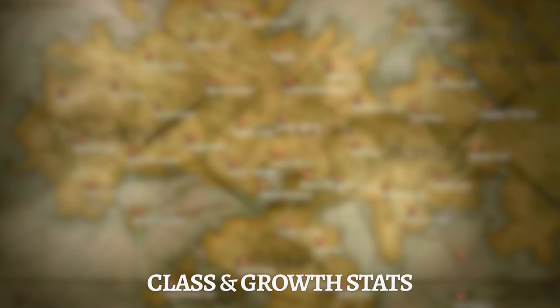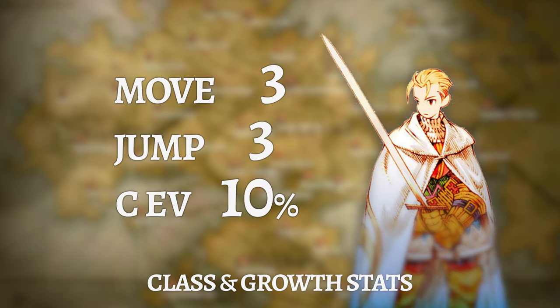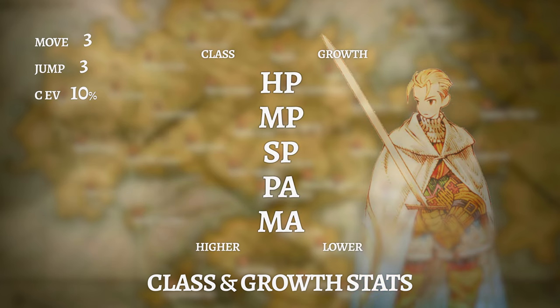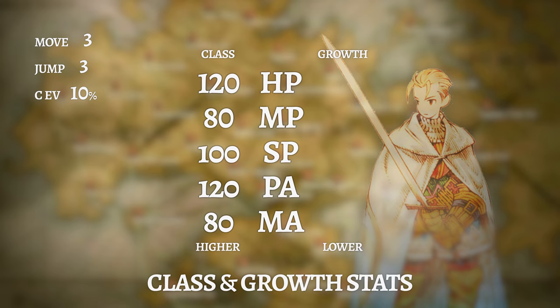Looking at the knight's movement, jump, and class evasion speaks to a character who is slow and purposeful. A standard three move, three jump paired with 10 class evasion doesn't scream nimble and light. When we look at the class stats, that's another story. Switching your job to a knight grants you a 20% bonus to your HP and physical attack, though you suffer an 80% penalty to your MP and magic attack.